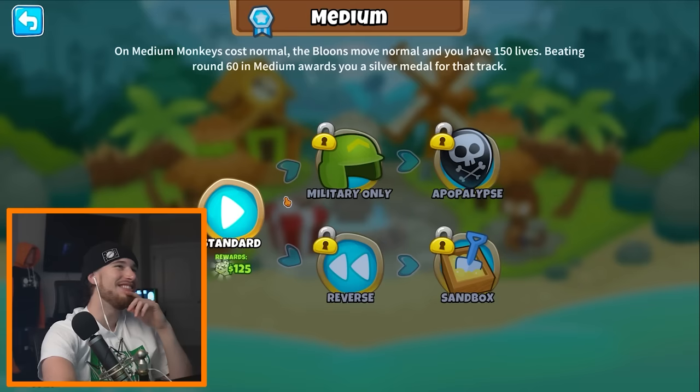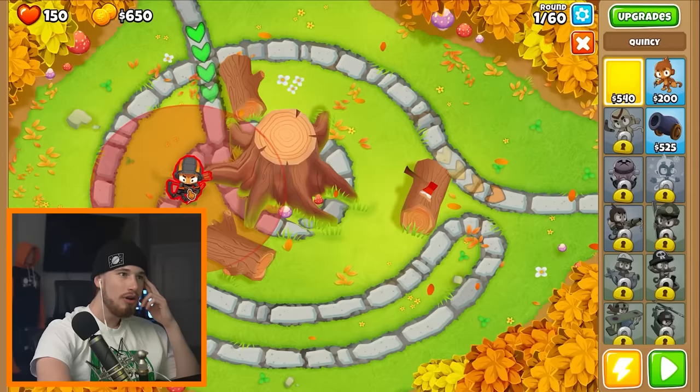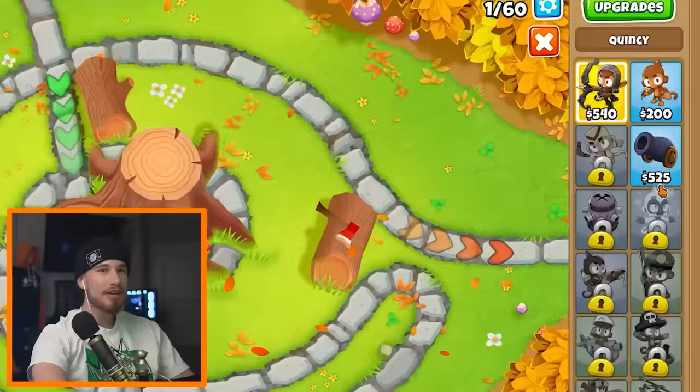Are you playing on medium or hard? I'm doing medium, because we don't have anything unlocked. I only have three towers — and that might be enough. Oh, this is new, these look fancy. It's 540. I have a dart monkey and a cannon, and then we have to get all these.